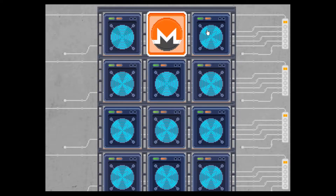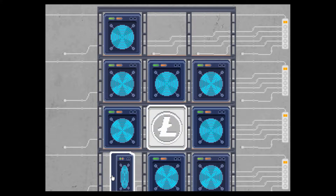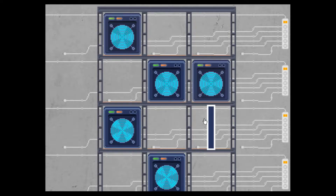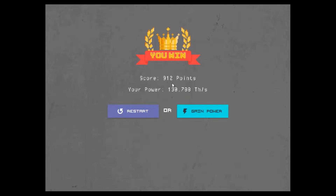All you've got to do is match the things on screen. I usually play this on full screen. My laptops aren't the best and sometimes struggle, even though it's not a resource-heavy game. I scored 912 points, which equates to 912 gigahashes — nearly a terahash just from playing one game. It was done in about 30 seconds.